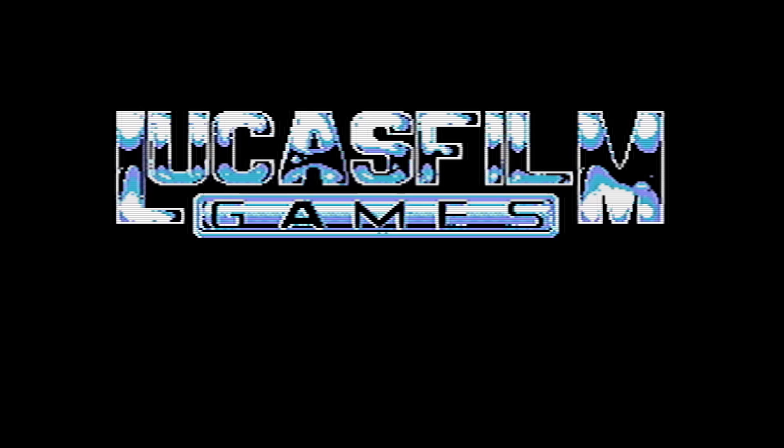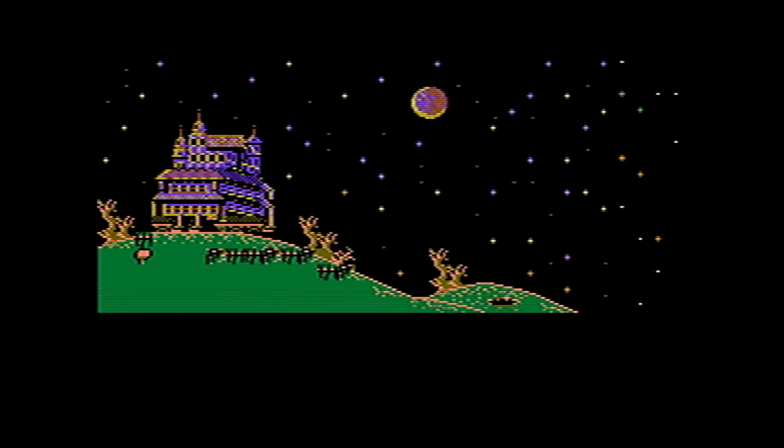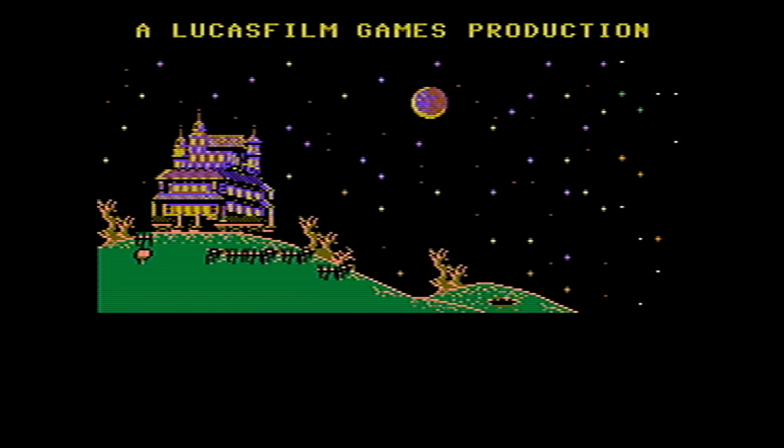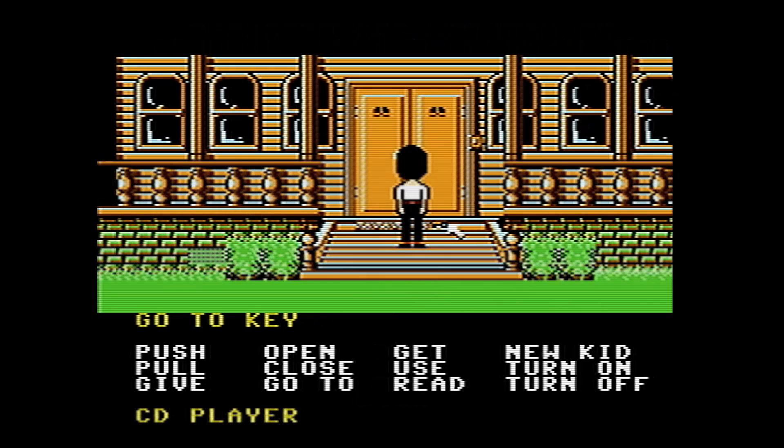Maniac Mansion on the NES was a point-and-click adventure — this is our first point-and-click. Well, not Shadowgate, which was a little bit different because that was like first-person, whereas this is third-person. So it's kind of a new genre we're taking a look at. It was made by Ron Gilbert and Gary Winnick. I listened to a couple of interesting interviews with Ron Gilbert talking about the creation of the game.